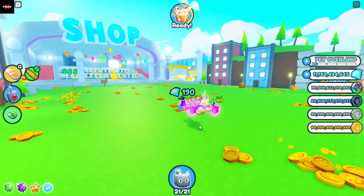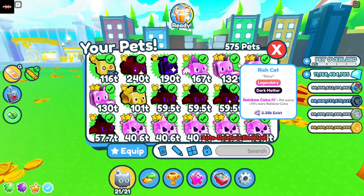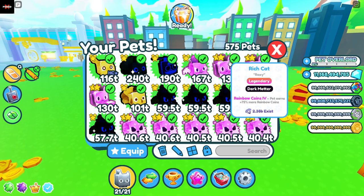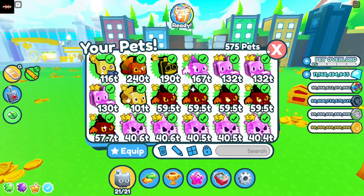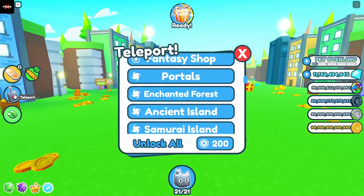Even after you've gone through your bank and inventory, if you still find yourself without enough pets, go ahead and just get some dark matter legendaries — basically like these. The best dark matter legendary at the moment is the hedgehog. I was going to say it's the rich cat, which is the best one you can hatch right now, but the hedgehog is actually the best overall if it is dark matter. So if you can get some dark matter hedgehogs,